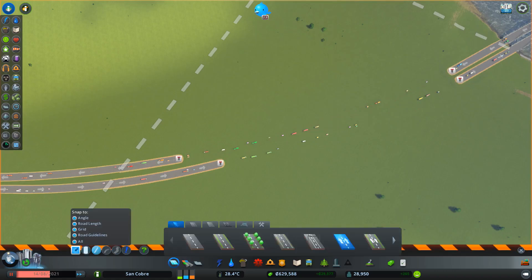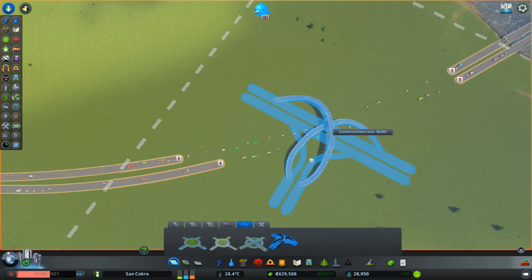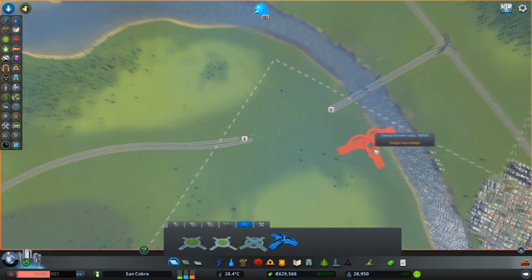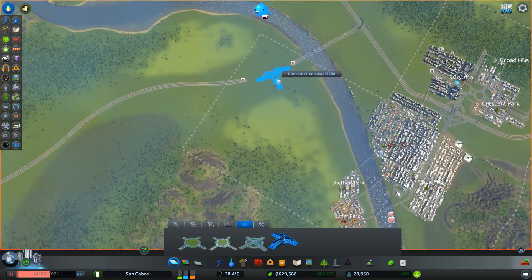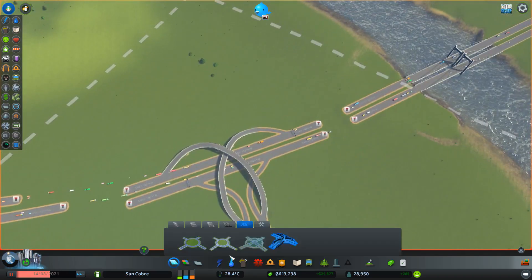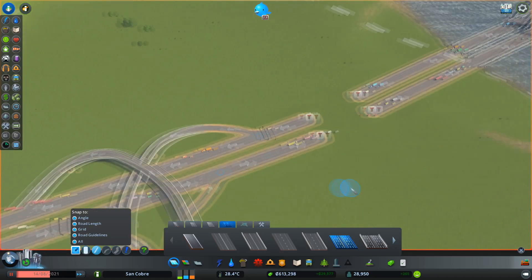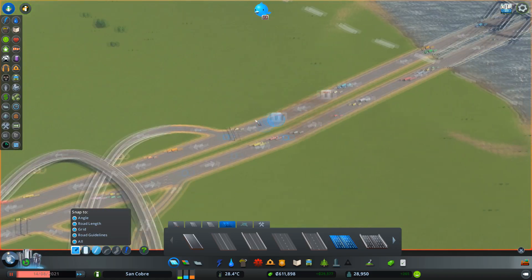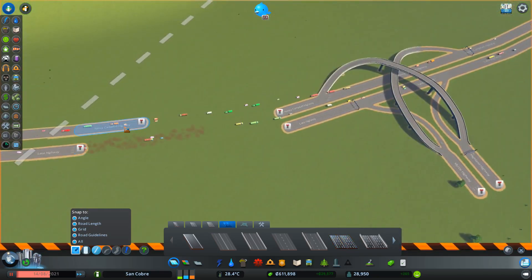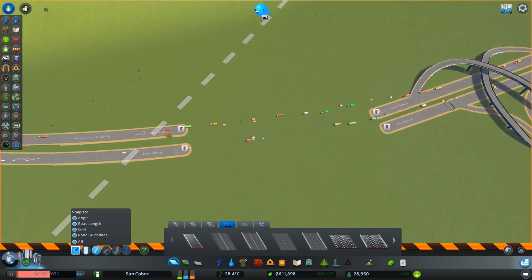I'm just going to drop that in there — just about right. I'll rotate it a little bit but that would be okay. Coming in like that, and I think this can probably sneak back a little bit. Got to be careful not to go beyond the edge otherwise you won't be able to connect up the highway.